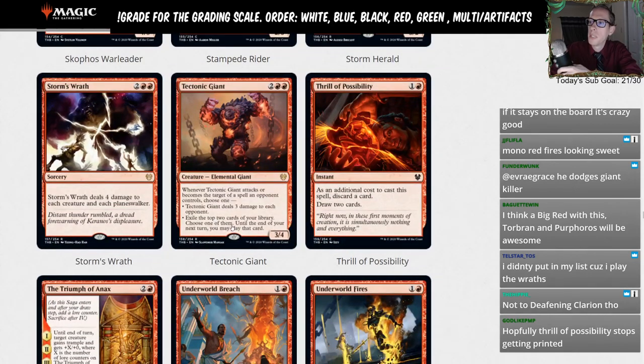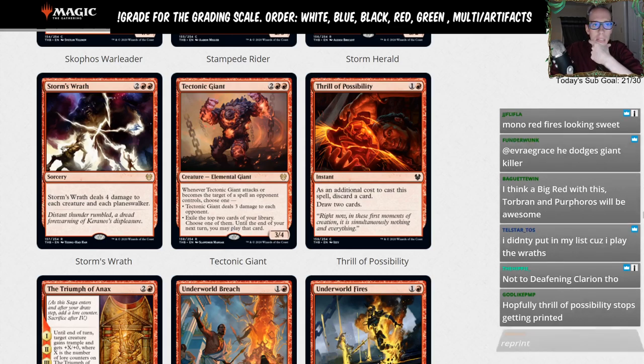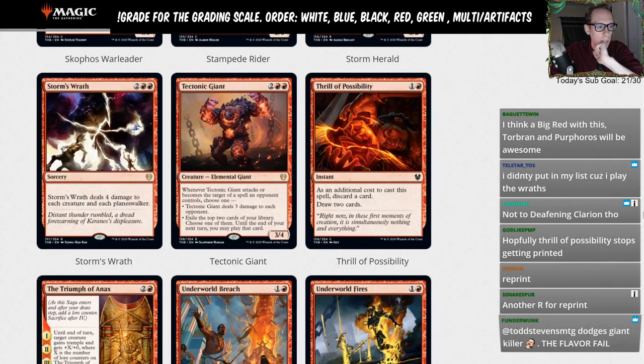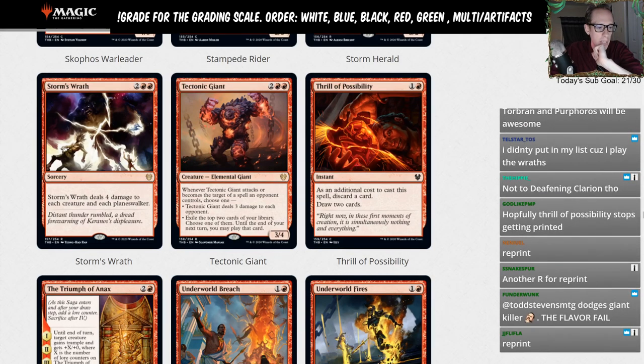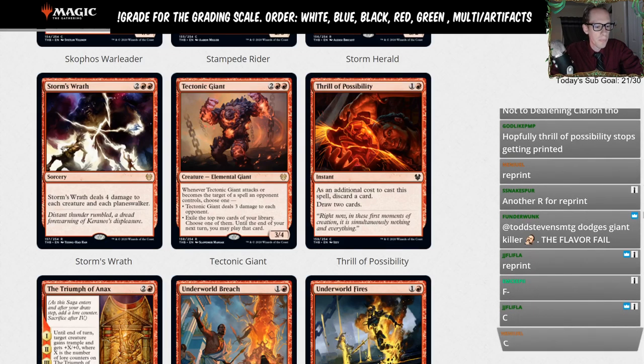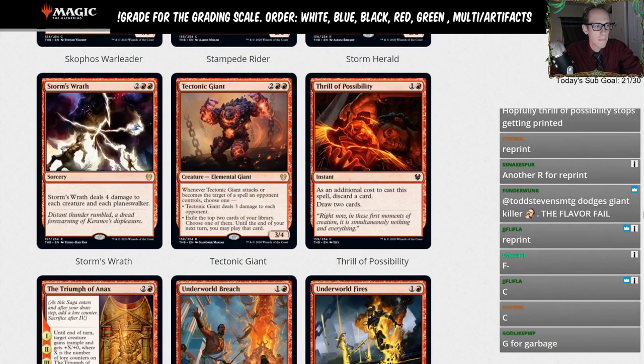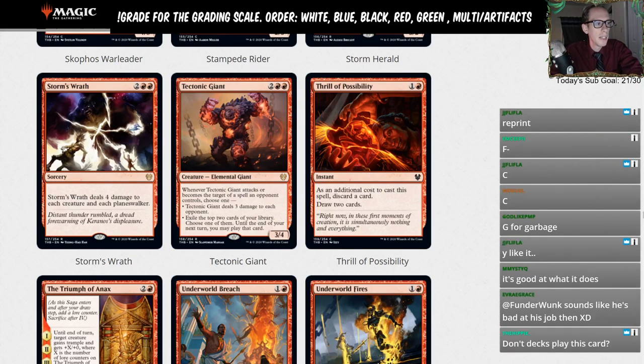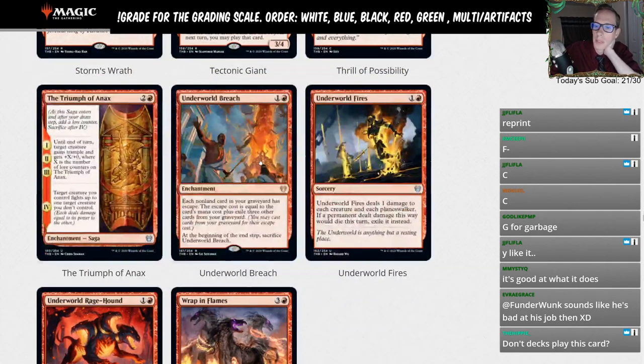Thrill of Possibility — this is just in Standard right now. It sees a little bit of play but not a lot. Probably a C-minus. It does what it does. C-minus.